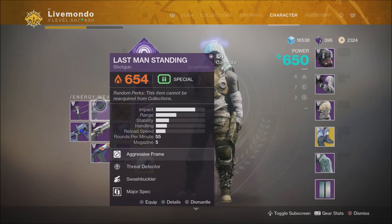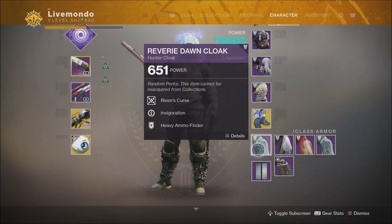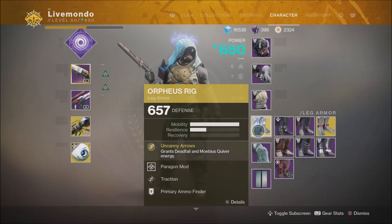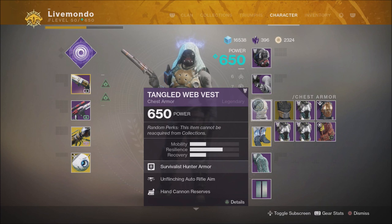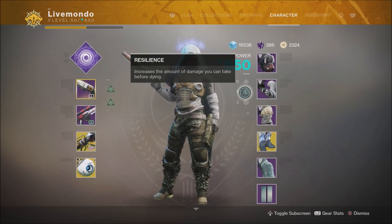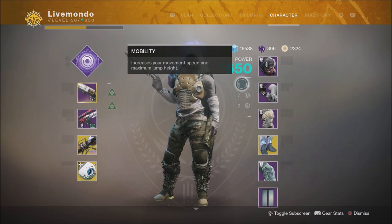That's the shotgun I got for completing the Reckoning. I'll speak more about the Reckoning during the video. Obviously I'm using Orpheus Rig. The modifiers we're using are Heavyweight, Momentum and Arc Singe. No high score run, and I'll explain that for anybody who doesn't know what's happened with the scorecard as we're going.